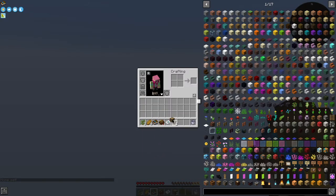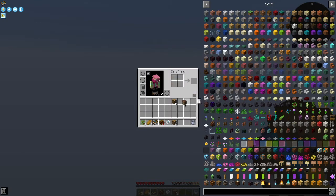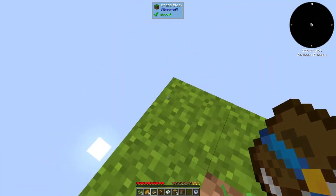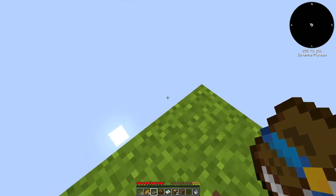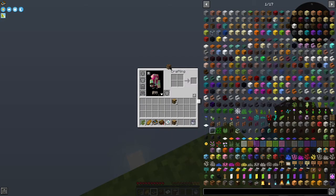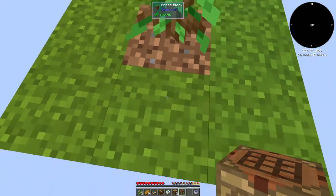Let's do the first thing you usually do in a Minecraft mod pack — make a crafting table. I'd like to get a little more area here. I'm going to try to do it without falling off — you guys know me, it's not going to work. Do we have Tinkers? We do! Cool — crafting station. I'll just make a regular one and place it down.